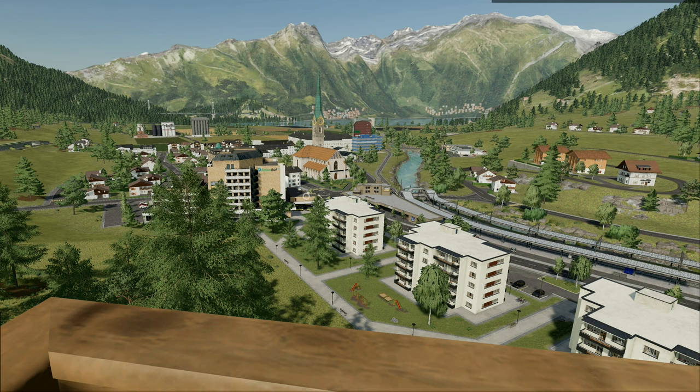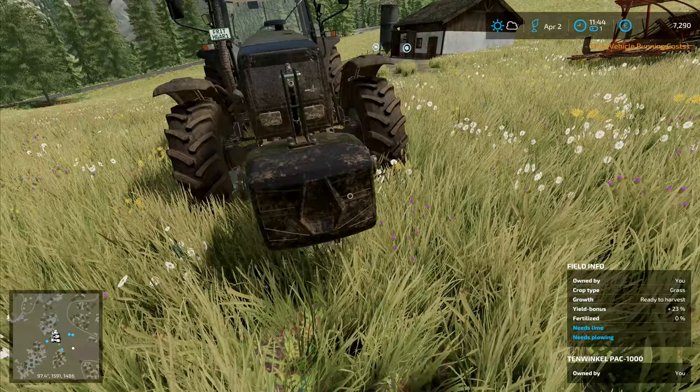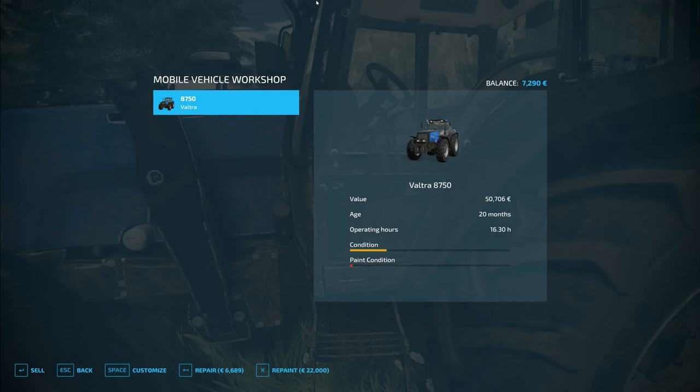Welcome back to Farming Simulator 22. I'm repairing a front weight for 54 euros - I've been smashing it into things and weakened it up. We've had to take the bolts off and weld up one of the three-point linkage bits. That's where the money has disappeared to - this one here is 6689 to repair.